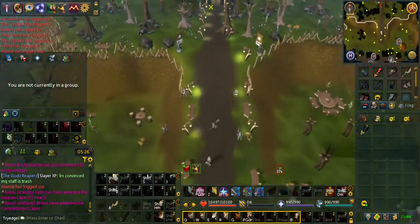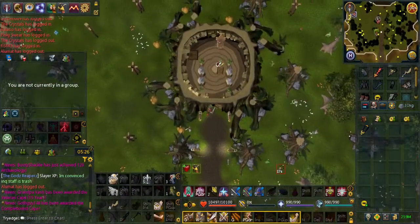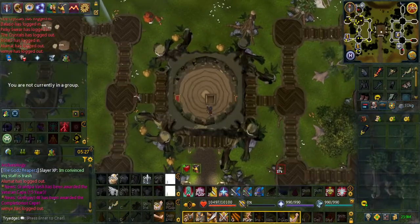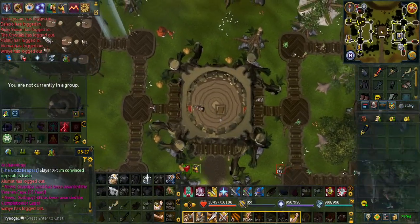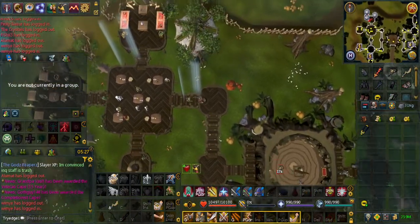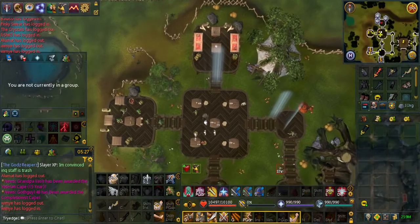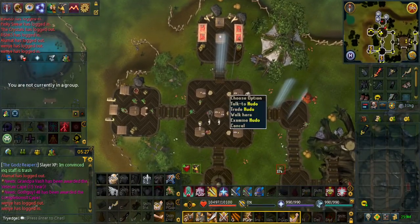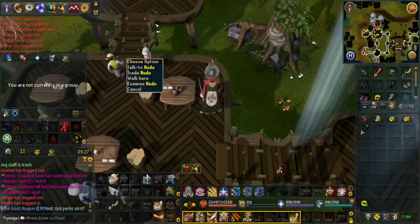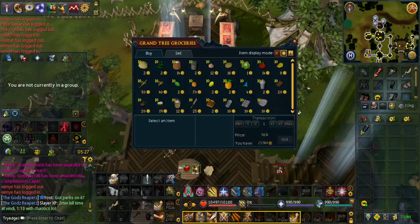Keep going north into the Grand Tree and climb up the ladder once. From here, make your way northwest. You should see an NPC called Hudo — he tends to wander around but he kind of looks like this. Zooming in, he has green shorts on, if that helps.